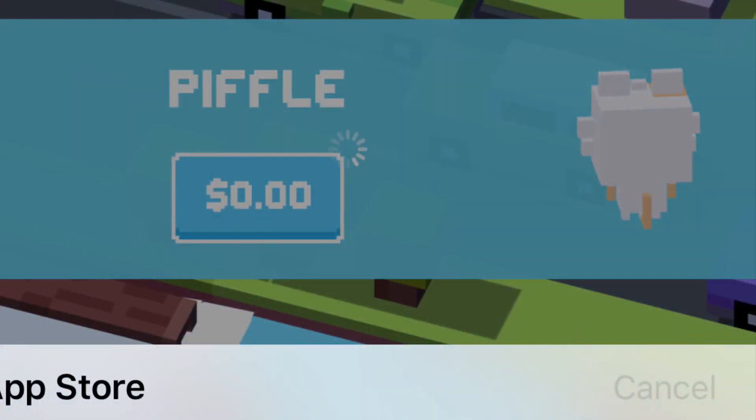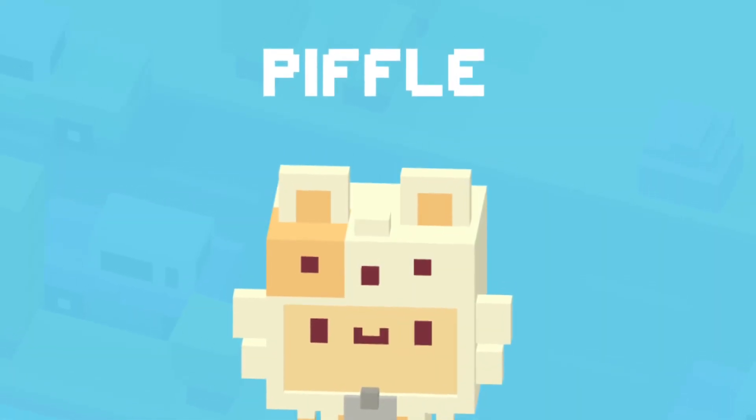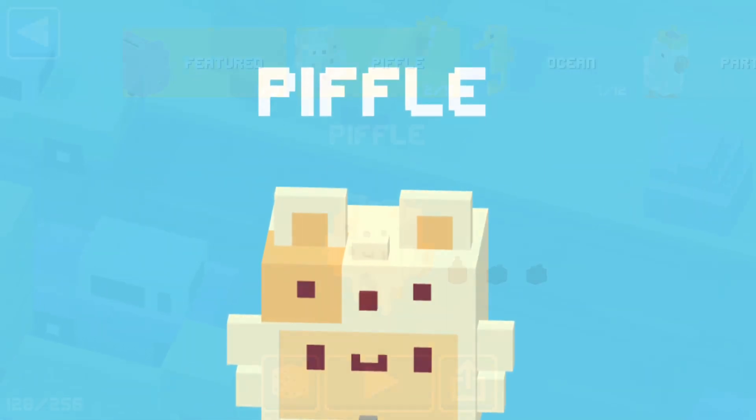The main character was free for me, so I just put in my fingerprint and boom, I unlocked the main character. I'm not even going to try to pronounce the name, because I suck at names — I'm dyslexic.